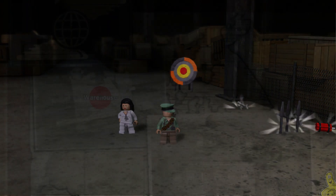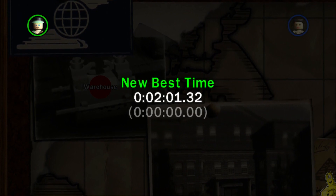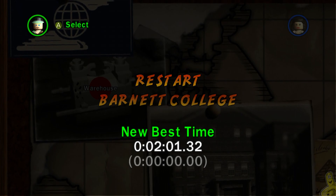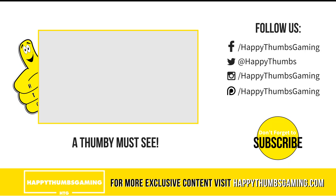All treasure collected and the level is complete! We go ahead and see our best time of 2:01. In fact, it was our first time, our only time — nailed it! That's going to do it for LEGO Indiana Jones Bonus Level 3, the Warehouse. That was where we got one million studs using a nice little cheese in the far right corner, hitting that target over and over.